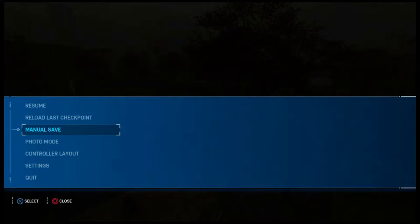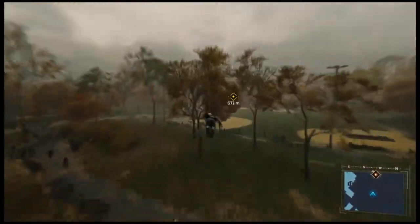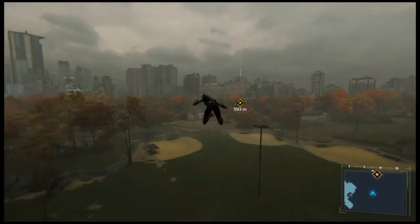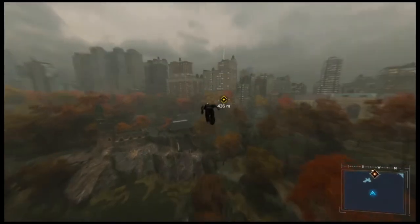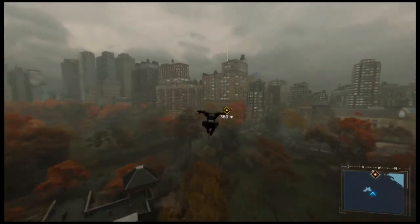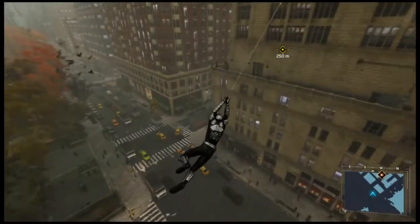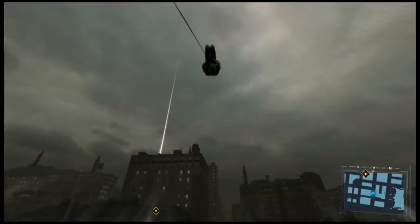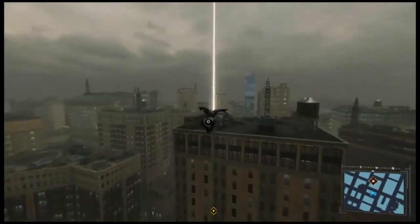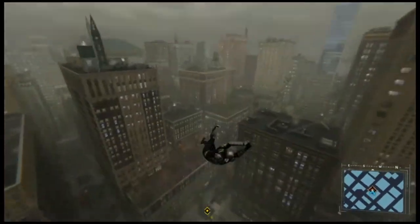This is the fourth mission in the Turf Wars DLC called Last Stand. We are on our way to the mission, represented by that yellow diamond off in the distance — about 500 meters away. To get there we're doing a nice swing through Central Park, which is a rather large area in this open world Spider-Man experience, and we're still swinging through the city to reach our mission point.